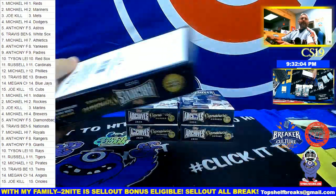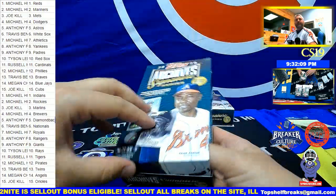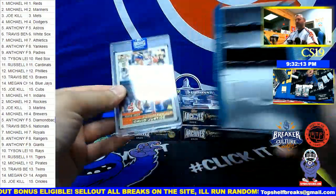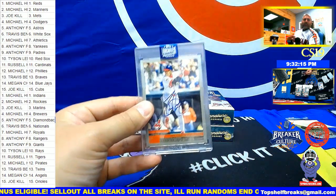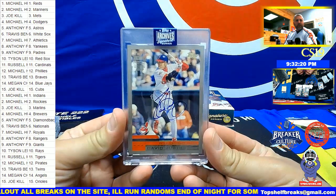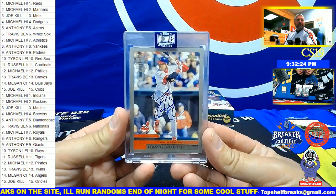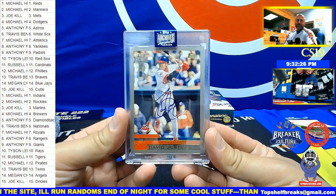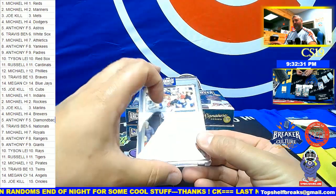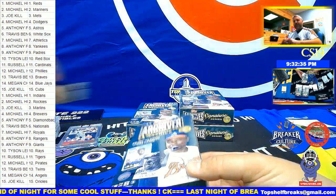Box six — it is a David Justice, one of one, for the Tribe. Michael H, you get a Tribe hit. David Justice, one out of one for the Cleveland Indians — Tier 2 team. David Justice, one out of one — very cool.